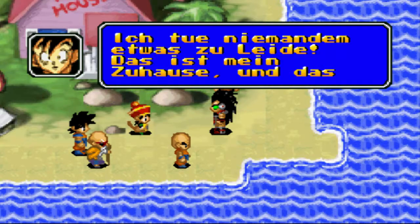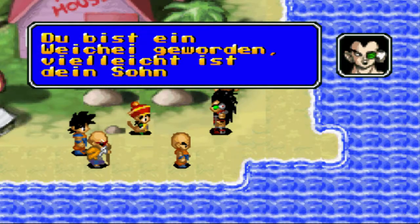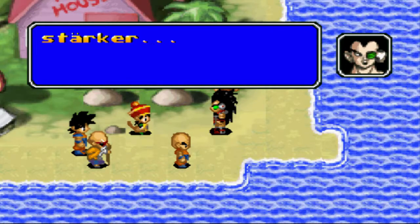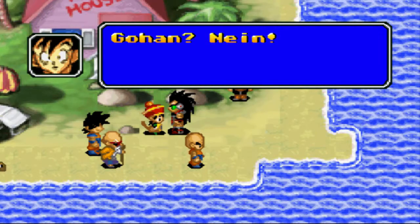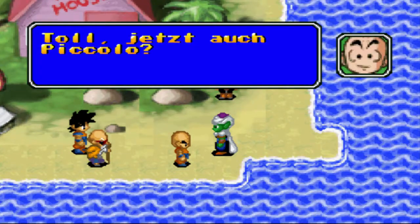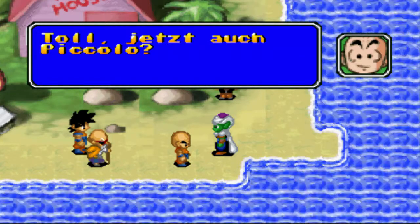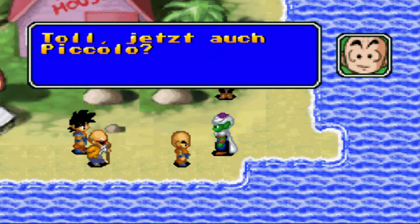Mit zwei Jahren. Ich tue niemandem etwas zuleide - das ist mein Zuhause und das sind meine Freunde. Du bist ein Weichei geworden. Vielleicht ist dein Sohn stärker. Er hat Piccolo umgebracht! Zur Information: Das ist der Sohn von dem echten Piccolo. Der hat ein Ei abgelegt, nachdem wir ihn in Dragon Ball Trunks Adventure ausgerottet haben. Gegen den hat Son Goku dann im Großturnier gekämpft - der hat ihn am Leben gelassen, indem er ihm eine Mahlzeit gegeben hat.